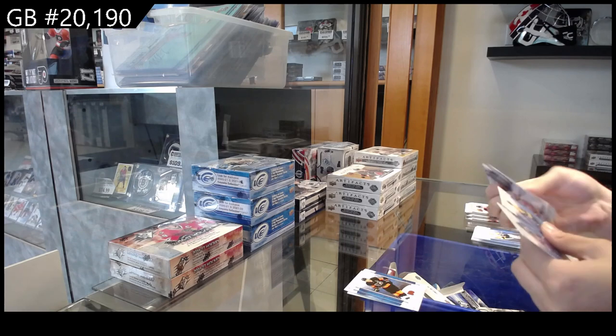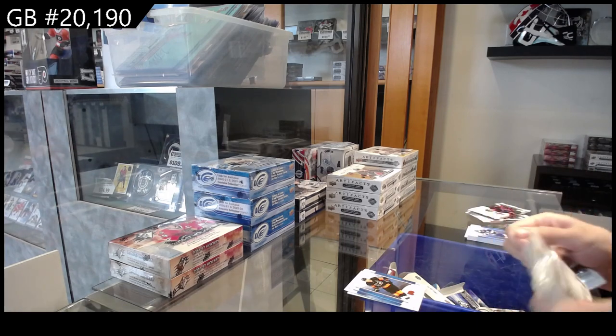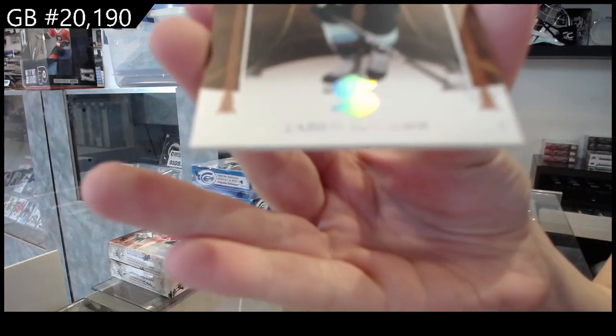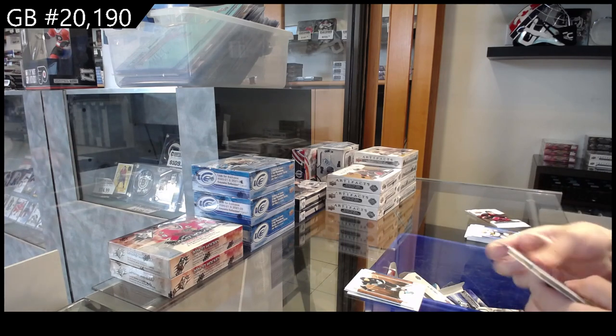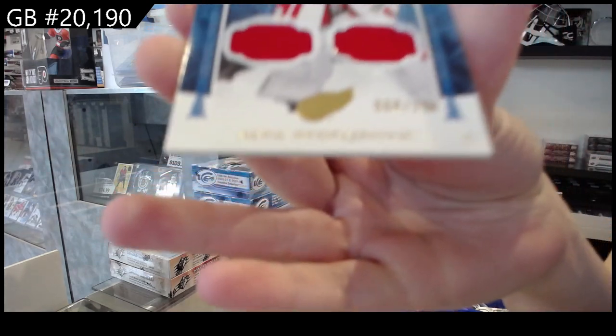We have a base pack — how unusual. We have a leather parallel for Seattle, Jared McCann. And a dual jersey, numbered to 199 for Detroit, Niedeljovic.